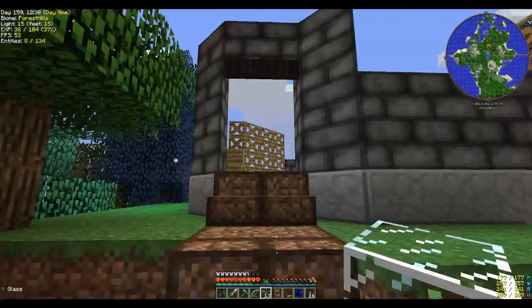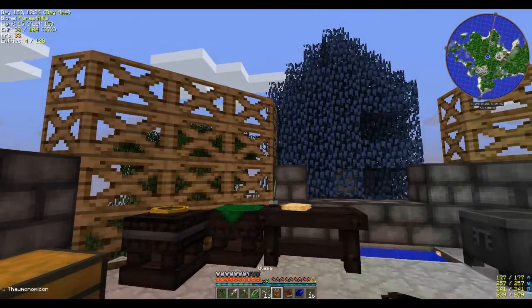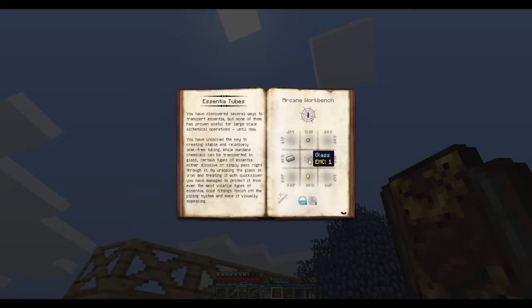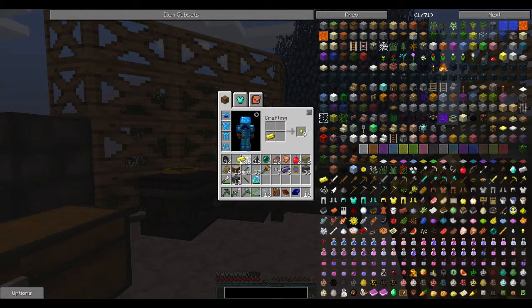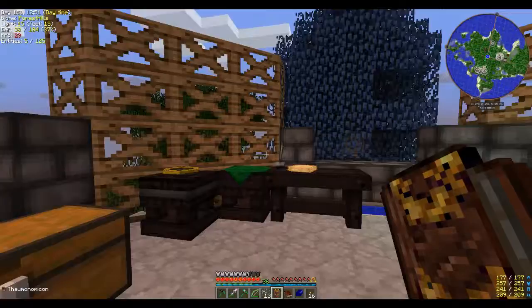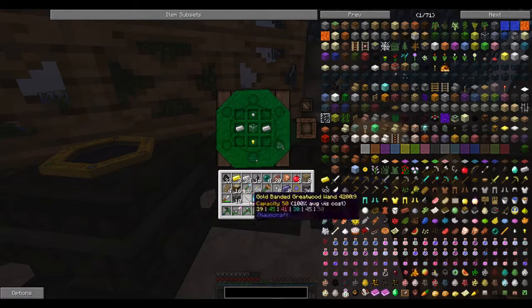I think I have everything else or can make everything else. So what was it again? Two iron, glass, quicksilver drop, and a gold nugget. I'll make some gold nuggets. I've got the quicksilver drops — that's made by smelting Cinnabar, which gives you Quicksilver, and then placing the Quicksilver in your inventory to give you nine Quicksilver drops. And glass. And wand — that gives us eight Essentia Tubes.